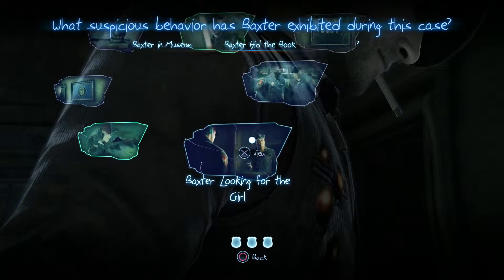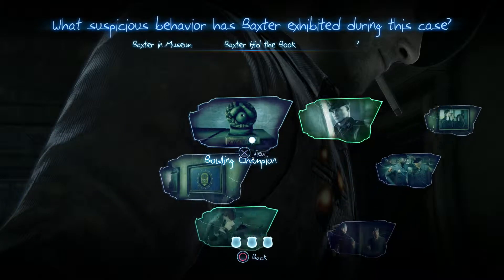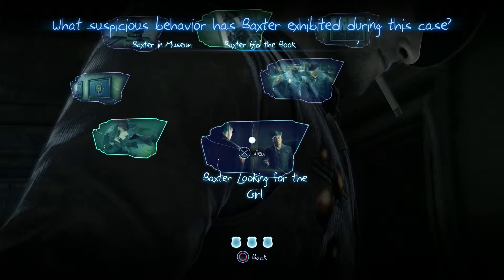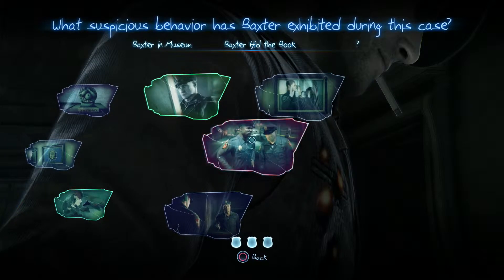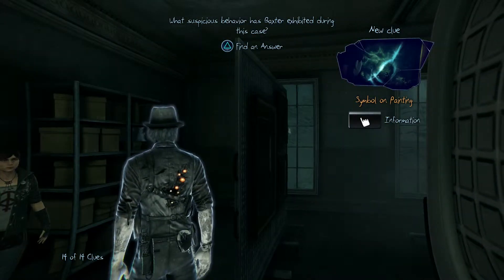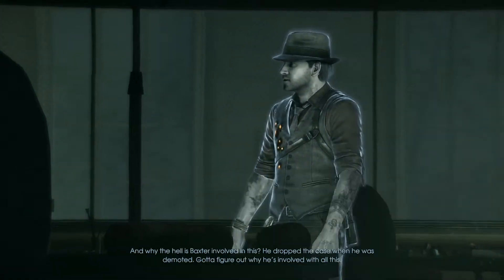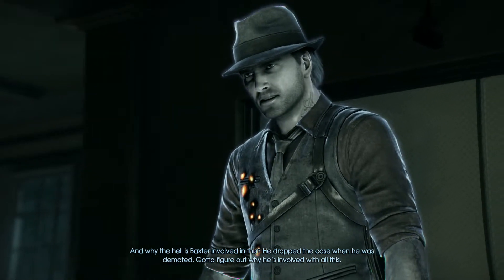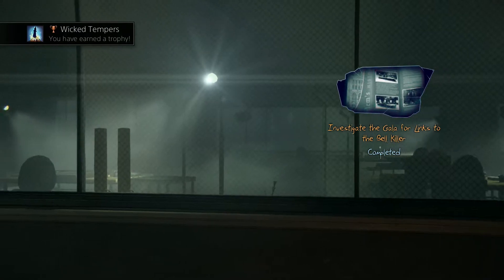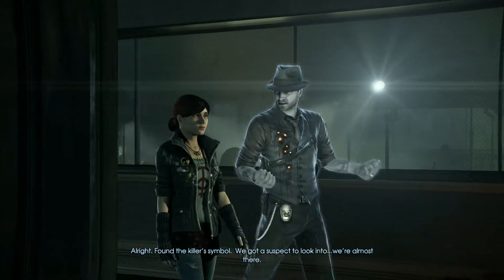Baxter looking for the girl, Bell Killer academy class photo, bowling champion. Okay, so it has to be Bell Killer — no. Okay, so it has to be this one for sure. It has to be 'looking for the girl.' Then why the hell is Baxter involved in this? He dropped the case when he was demoted. We got a trophy — found the killer symbol! We got a suspect to look into.